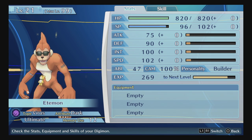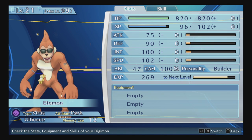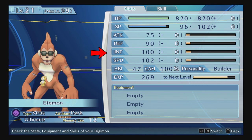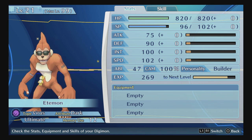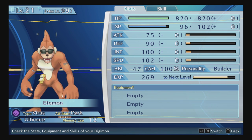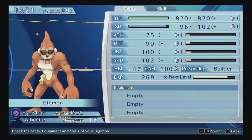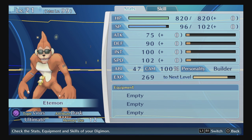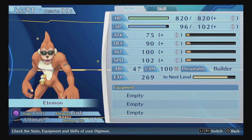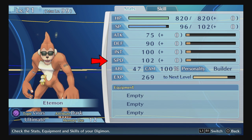Defense is your defense against physical damage — whenever your opponent uses a normal or physical attack, or abilities, they use your defense to mitigate damage. Intelligence is very powerful because it covers both magical attack and magical defense. Any ability that says 'magical damage' references your intelligence stat for both dealing and mitigating that damage, making it a very strong stat.